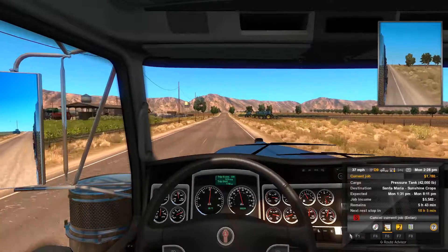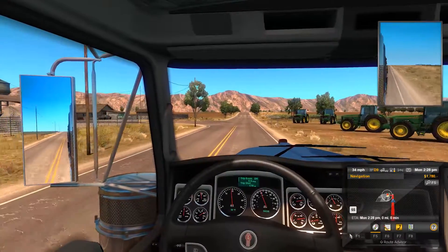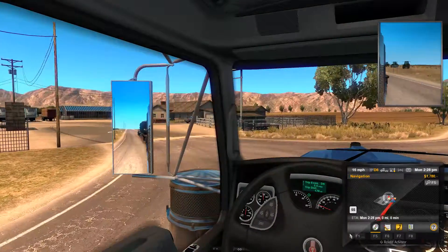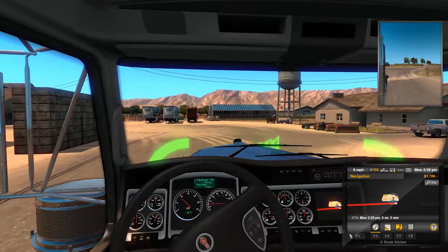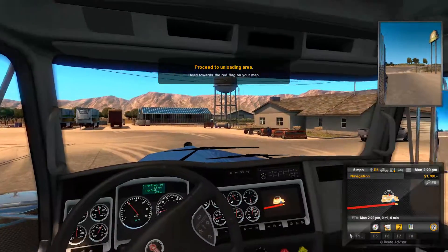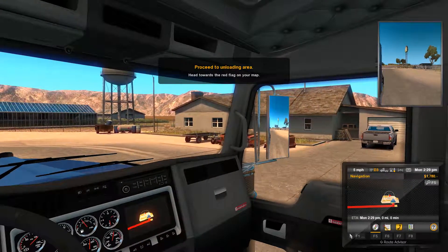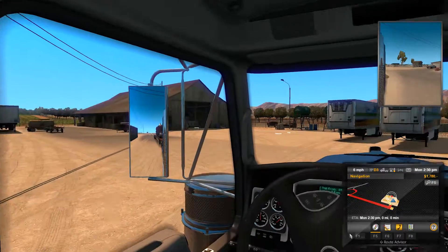So we are delivering a pressure tank to a sort of a farm here. Why would you need a pressure tank? I have no idea. We're gonna be turning left here. There is a slightly damaged but still in very good condition pressure tank for you boys. Let me park it myself because I like parking — yes, I love it, it's my favorite thing to do. Oh, there is some sort of mechanic over there — he's fixing a cedar. Loving it. These kinds of details make this game amazing.